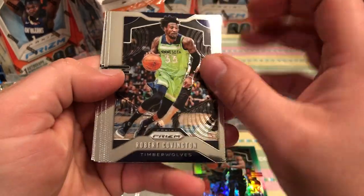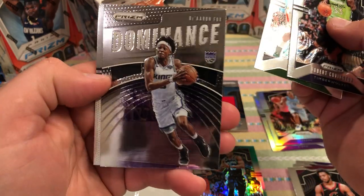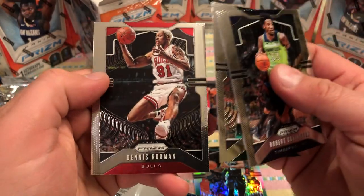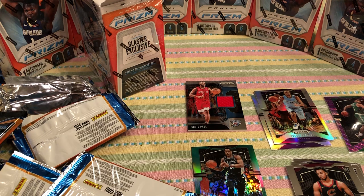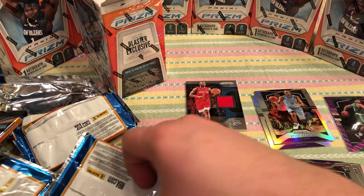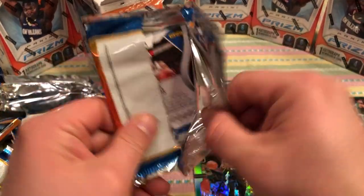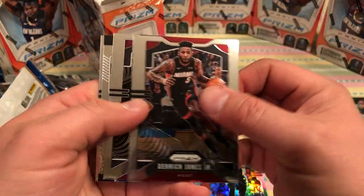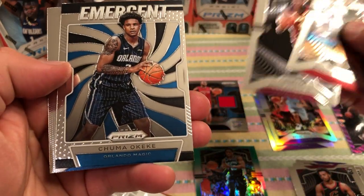Dennis Rodman — the Worm. Robert Covington. Eric Bledsoe. Dominance of De'Aaron Fox. And a Dennis Rodman, the Worm — that's a cool card, that looks cool. I'm loving these cards this year. Last year was pretty nice too. Wish I got a silver Luka, but I never did — especially since that's my son's name. Kevin Porter Jr. and an emergent Chuma Okeke.